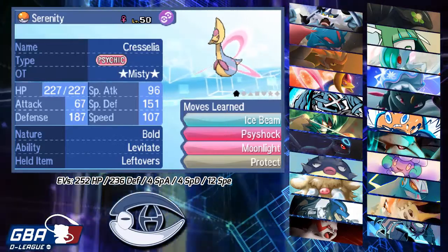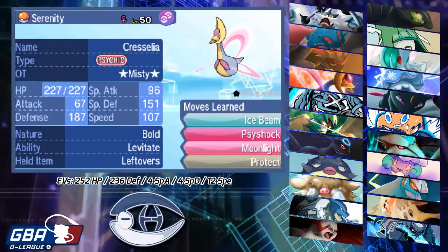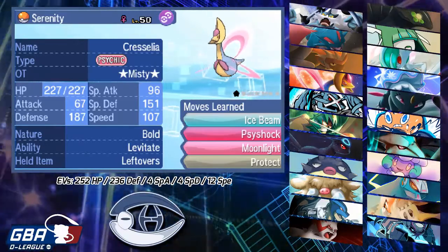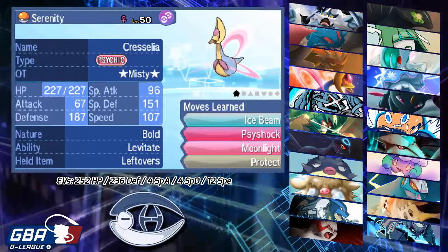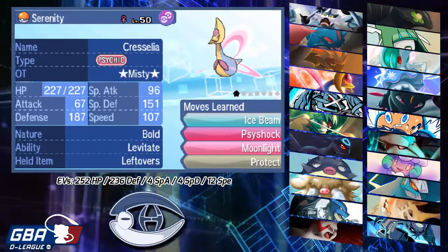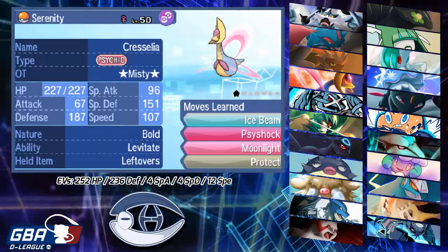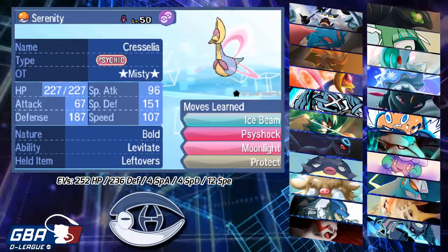The defense investment lets me take on pretty much any variant of Zygarde, because I have Protect on here — I can negate the Devastating Drake or Tectonic Rage if he runs that with Thousand Arrows, although I don't think that actually hits Cresselia. Psyshock hits his team pretty well across the board — everything but Sneasel and Vullaby, his Dark types. Moonlight lets me recover up against Zygarde, and Ice Beam keeps it from getting up Substitutes. I have a little speed investment to make sure he doesn't speed-creep me with Celesteela or similar.